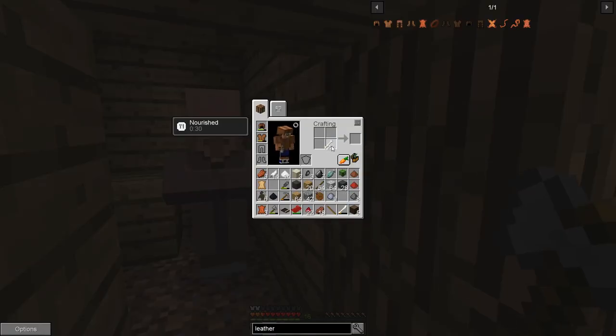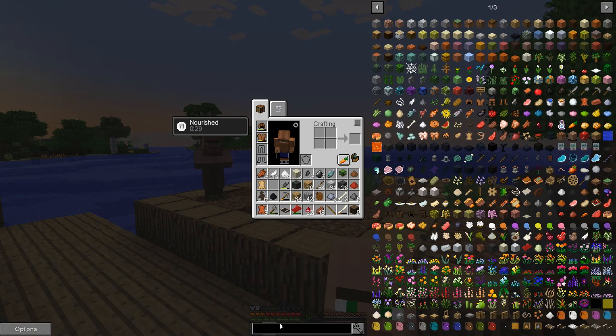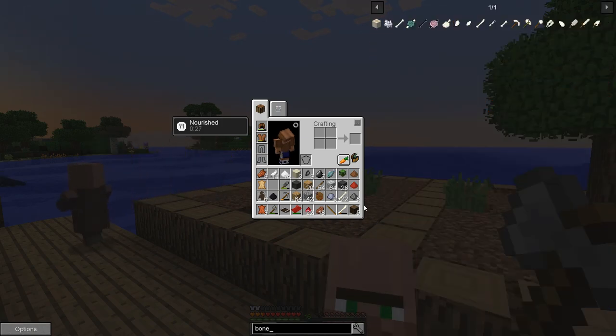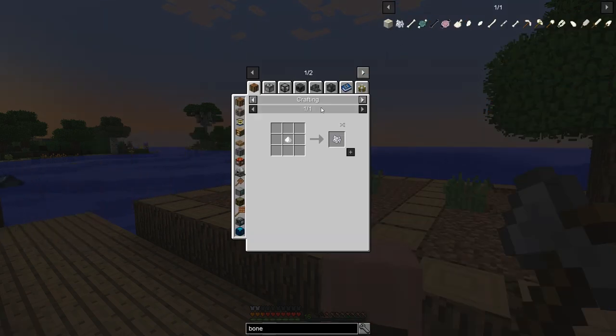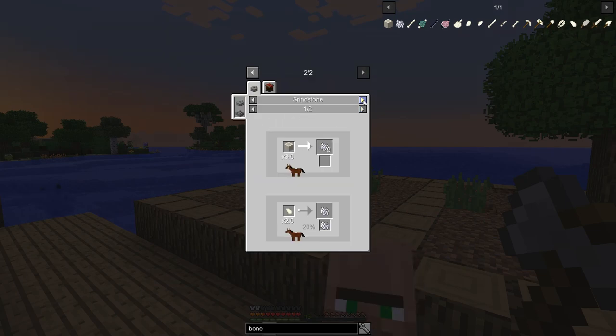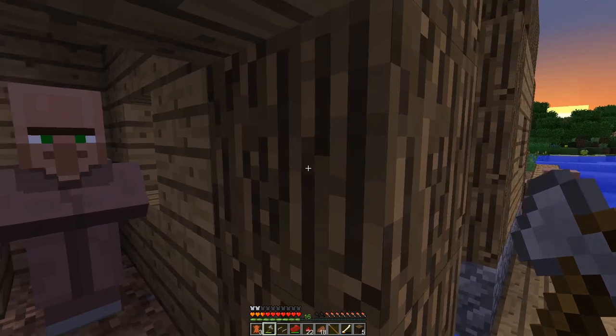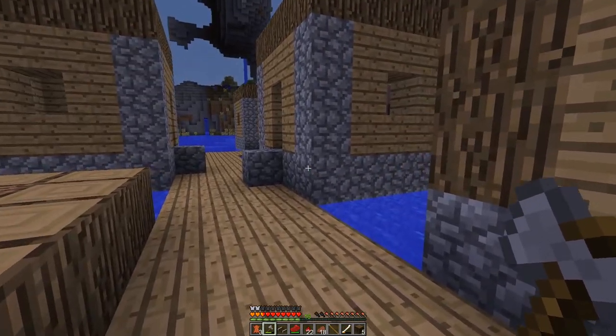Oh, that's not how you get bone meal. Let me look it up. How do we get bone meal? It's just about to go dark as well, so we need to be careful. Crafting - we need to put white dye powder in there. Is that the only way? Millstone - okay, we don't have any of this stuff with us. So we do need the grindstone, which is all the way back at home.